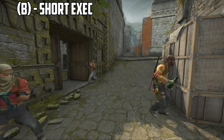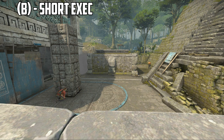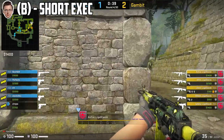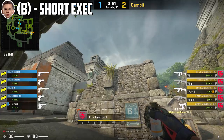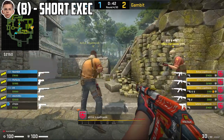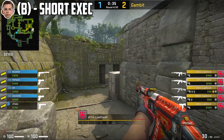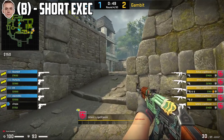When Gambit do their short exec on B, they smoke off short and molly V2. Axel's role in this execute is to create space — he rushes into the site, clears V1 and V2, then pushes towards long and locks it down. Shiro's role is to smoke off short, push into the site with his teammates, then hold everyone's back from ramp. Intens pushes up ramp, waits towards the top, and waits for any y-peek or summoner wood while Hobbit clears it. Once it's safe, he plants the bomb. Nathany's role in this execute is to be a lurker — he gets secret control, clears cave, smokes off the cave entrance, then holds everyone's back from dig.